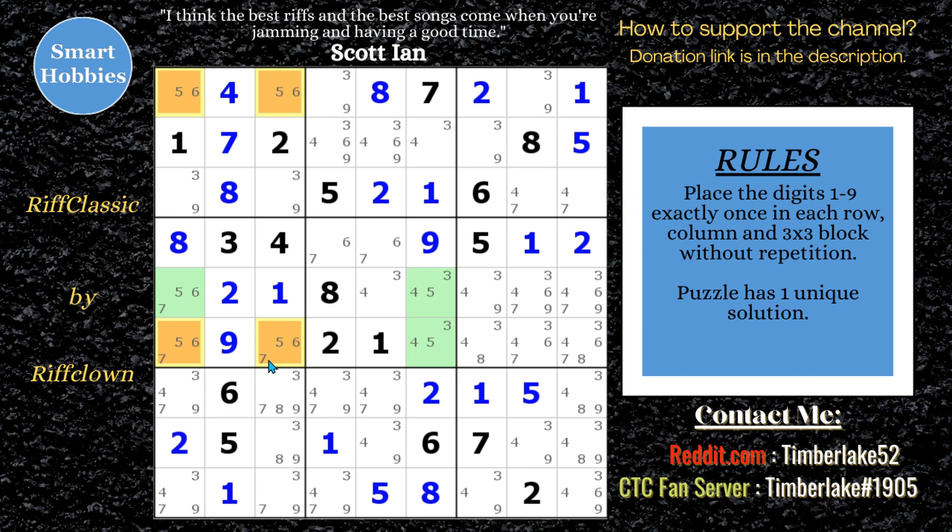This is a type 2 unique rectangle. What it means is a 7 has to be in one of those two spots. Any cell that sees both these sevens, you can eliminate a 7. And the reason being is that if there's no 7 there, you can put five and five there and six and six there and solve the entire puzzle — giving two solutions to the same puzzle. We know that can't be true.